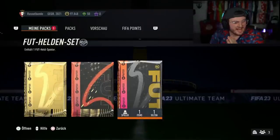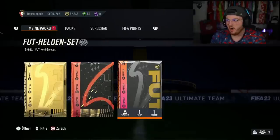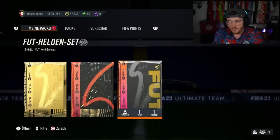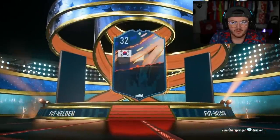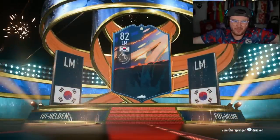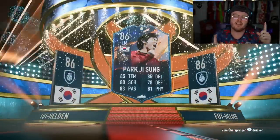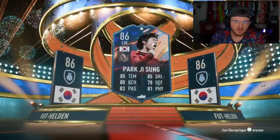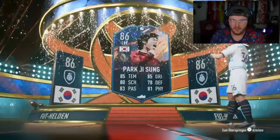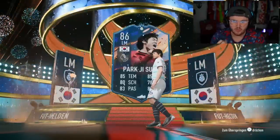We have got Marky's hero pack next. Can we get a decent hero? A hero probably goes into his team — he's already got a few heroes in his team. Hopefully we can get a hero for his team. EA, sort us out with like a Ginola or something along those lines. Park Ji-sung — the big W of dreams! He already had him in the team. I'm hoping it was tradeable. Park Ji-sung is the one you want though. What an absolutely fantastic W that is.